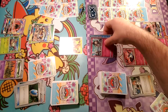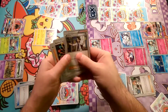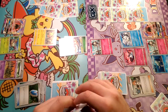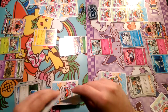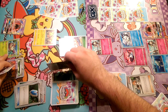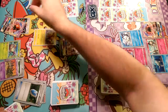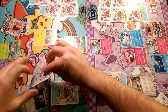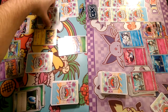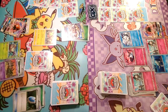Let's take out another Ralts here and retreat with Koko. We'll play the Rainbow Energy on top of Lele and go ahead and First Impression for another 120, taking another prize card, which is a Wimpod.